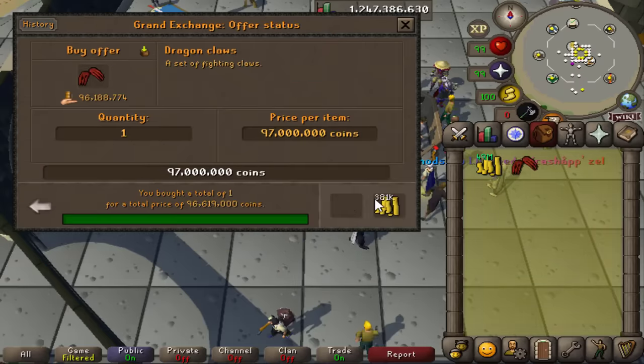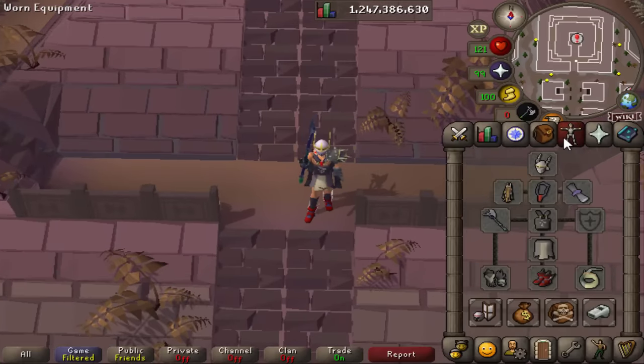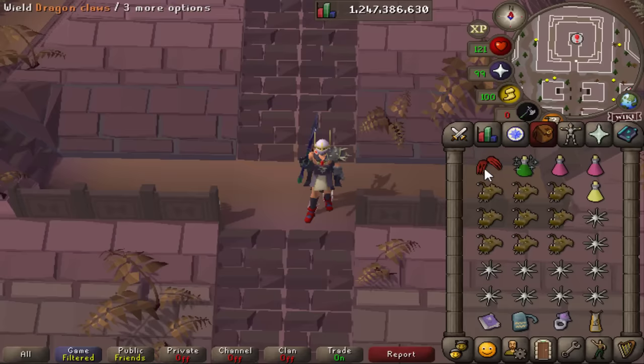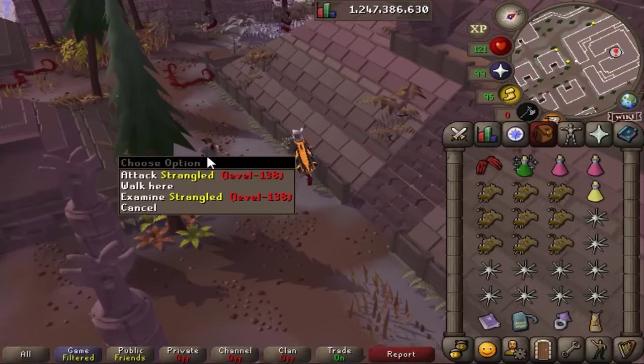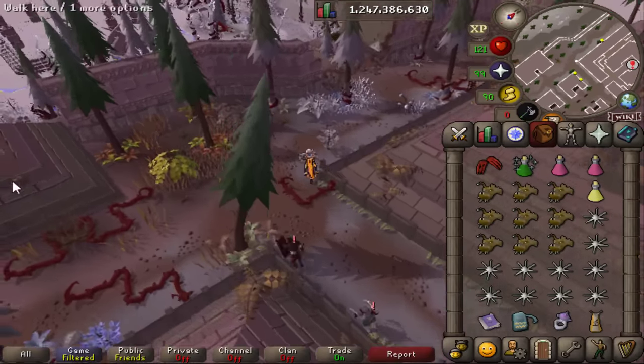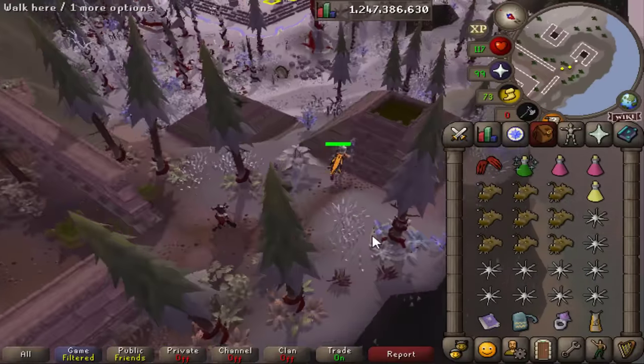Just kidding, I have to buy Dragon Claws real quick. We should be good to go — we have thralls as well as the Soul Reaper Axe, the Bellator Ring, full Bandos, ferocious gloves, face guard, blood fury, Dragon Claws for spec, divine super combat, two restores, one Saradomin brew, and the rest food and teleports.